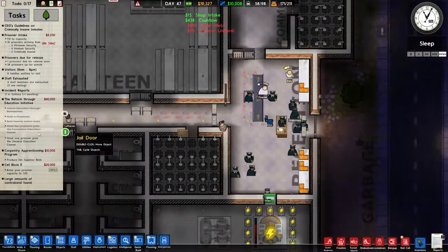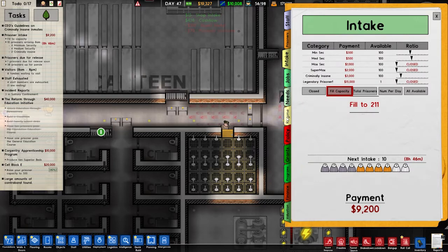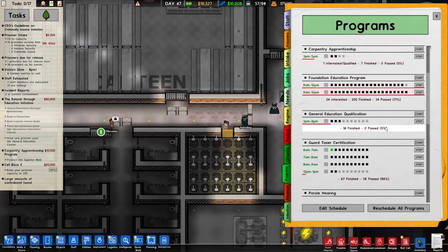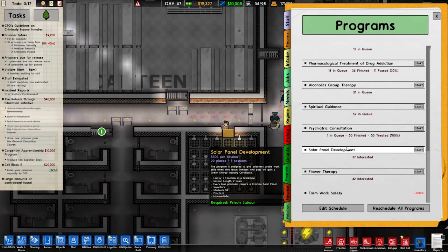We need to have a prisoner pass the general education course so we can unlock a new grant. Sixteen people have finished but zero have passed — somebody needs to pass because I need that grant.